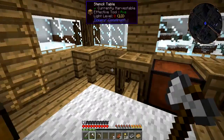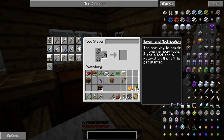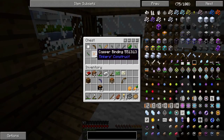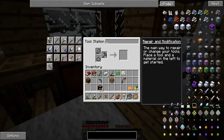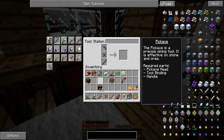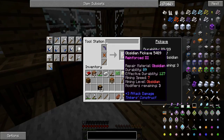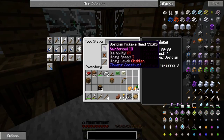I will definitely keep that obsidian pickaxe head. What else do you need to make a pickaxe? A binding and a tool rod. I got copper bindings but I don't see any tool rods. Can I just use a stick? What do you know — yes! This thing is extremely slow and it has very low durability, but it can mine obsidian.